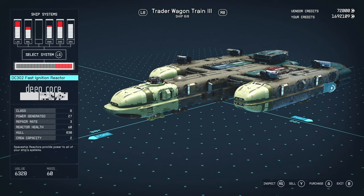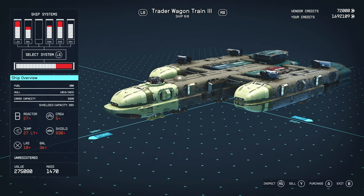Aesthetically all ships will be the same. The tier only really affects the stats of the modules like the reactor and the jump range. This Tier 3 has a B-class reactor of 27, whereas a Tier 2 may only have 24 and a Tier 1 may only have 20. Aside from that, aesthetically these ships are all exactly the same.